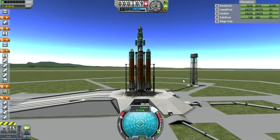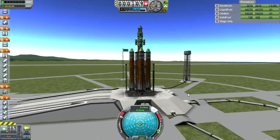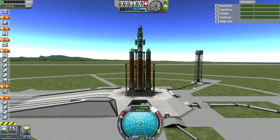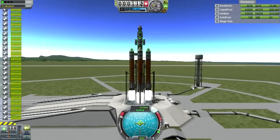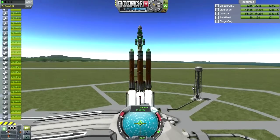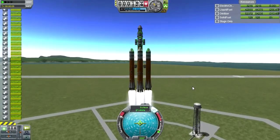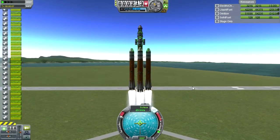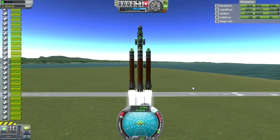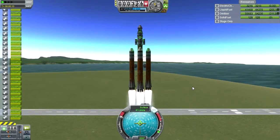Here's our goo launch. SAS is on, throttle is up. Engines look to be the right number down there. We've got some goo on its way to Jool. Jool looks green, so maybe it'll be at home there. We can already set it as a target, so we might as well do that.